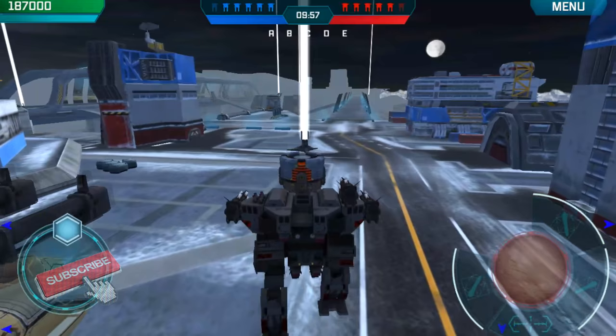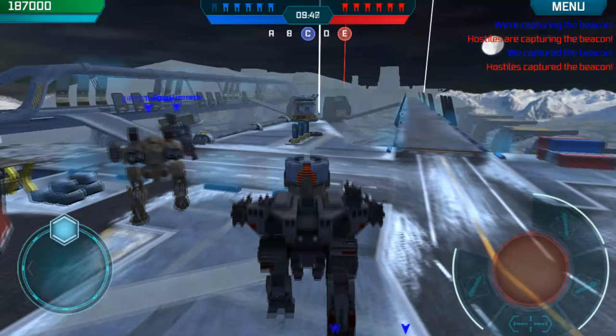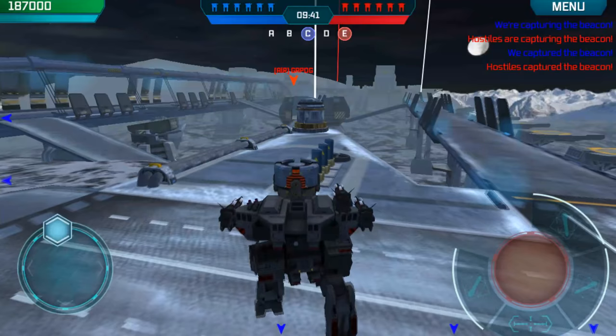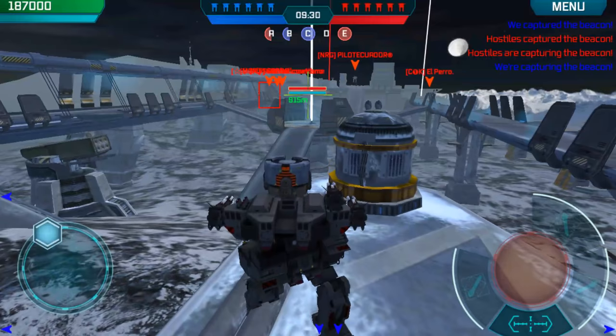Hey guys, it's IBB dropping in here on the Yamantau map. Right there in front of you is a Leo. I got a level 11 Ansel on top and some maxed out aphids on the sides. I don't play this setup all that often because there is a bug in the game where your aphids will explode as you fire them, but sometimes it's fun to play this one. It's just sort of annoying.